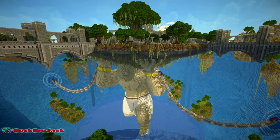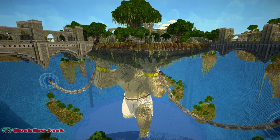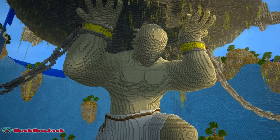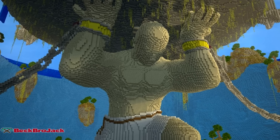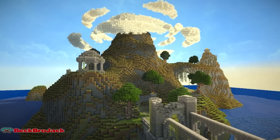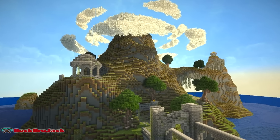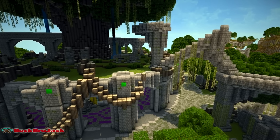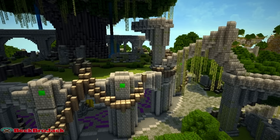At number five we have the statue of Atlas. For those who don't know, Atlas is a titan from Greek mythology condemned by Zeus to hold up the heavens for the Olympians. There are a lot of statues of Atlas out there, but this creation is the absolute best in my opinion. The build is just massive and the structure that Atlas is holding is crazy — so many different buildings on it. I can't imagine how much time and effort went into this insane Minecraft recreation.